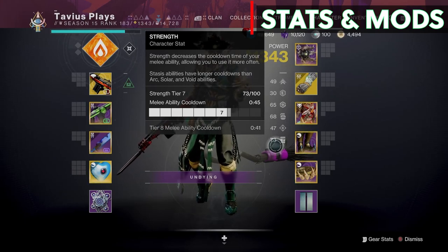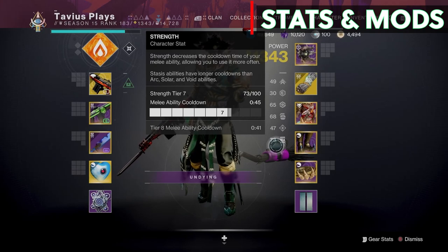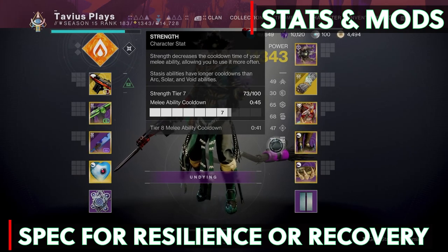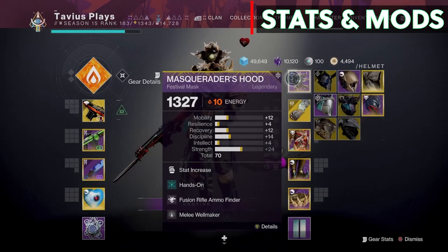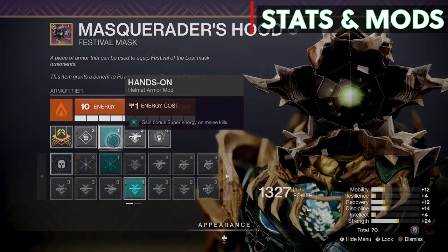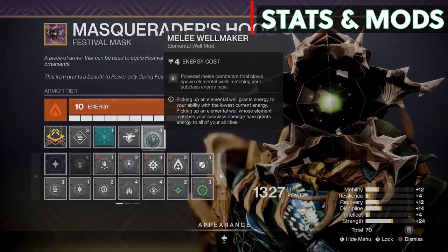If you're not going to spec for Strength, I would spec for Resilience or Recovery since the Headless Ones hit pretty hard in the Haunted Lost Sector activity. For my mods — on my helmet I've equipped Hands On for super energy on melee kills, Fusion Rifle Ammo Finder, and Melee Well Maker to create solar elemental wells with melee kills.